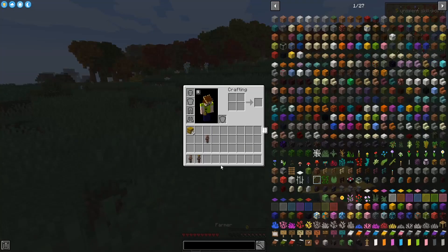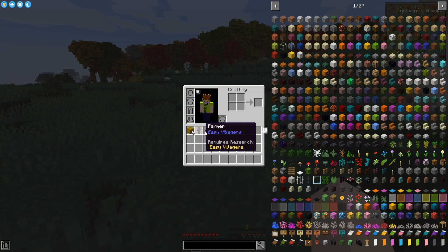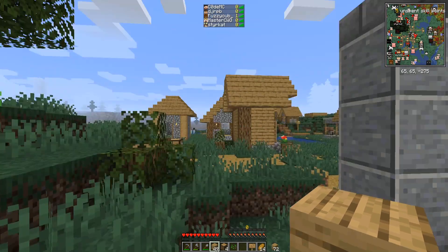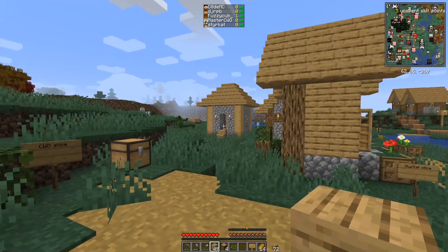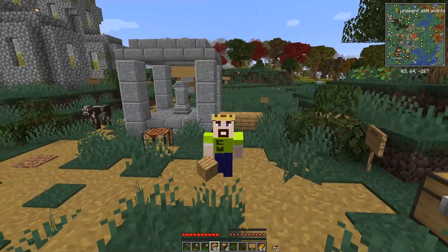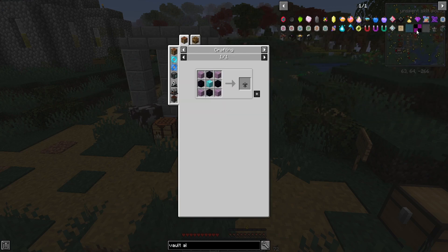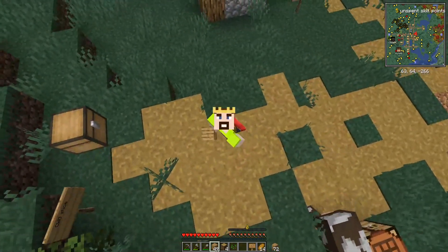I'll pick you up and take you — boom, three villagers. We got Bob, Bobby Joe, and Bobby Ray. And it looks like Fuzzy has the first death on this server — as you can see in the player list, he now has one death. That means once we make the vault altar — which is something we're gonna have to make later, it requires a block of diamond — we made a bet that whoever dies first has to provide the diamond block. So thank you, Fuzzy, for your contribution.